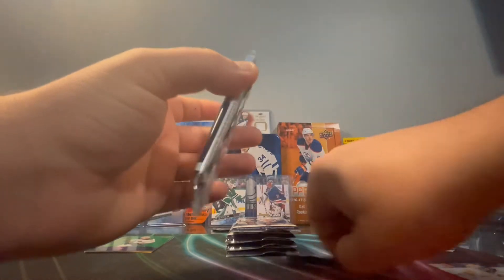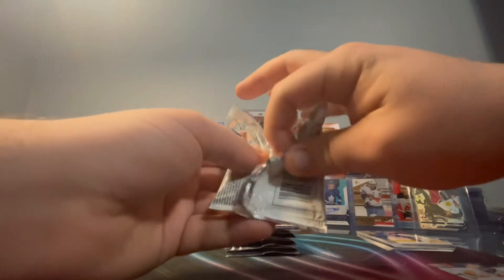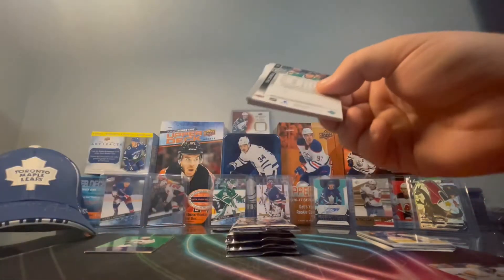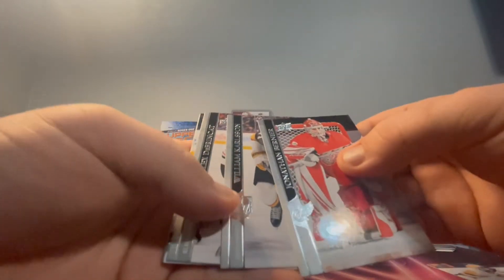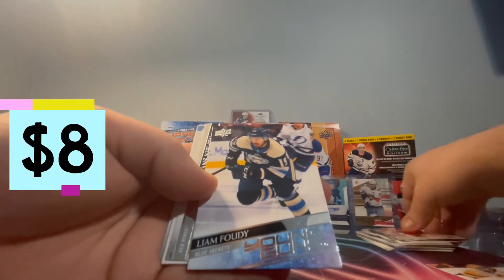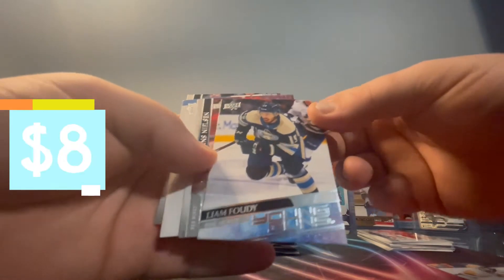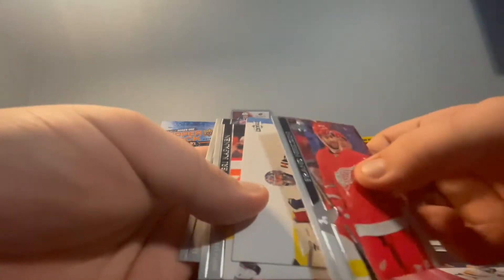My second pack - seeing if we can get another double hit or a young gun. Oh, is it a young gun? We might have a young gun! Jonathan Bernier, Carlson, and a Liam Foodie young gun! Not bad - first young gun for my box. Sweet name, Foodie. We also got Nielsen and Grubauer.